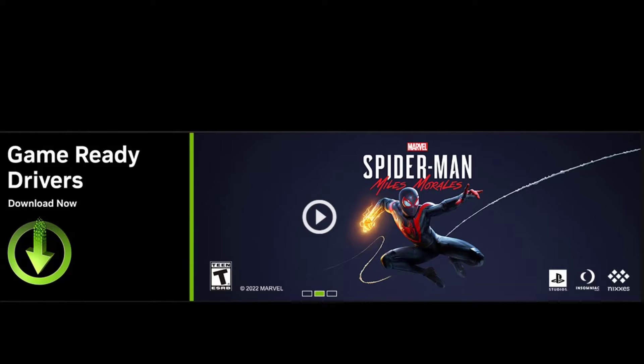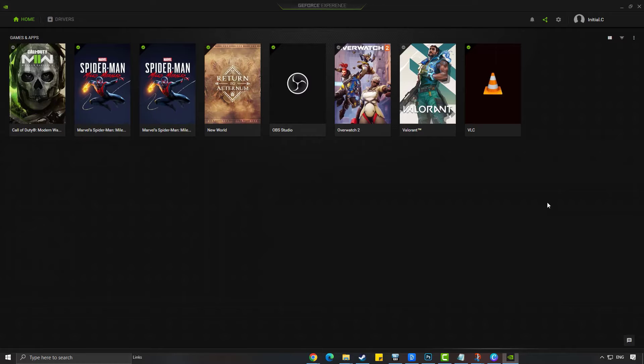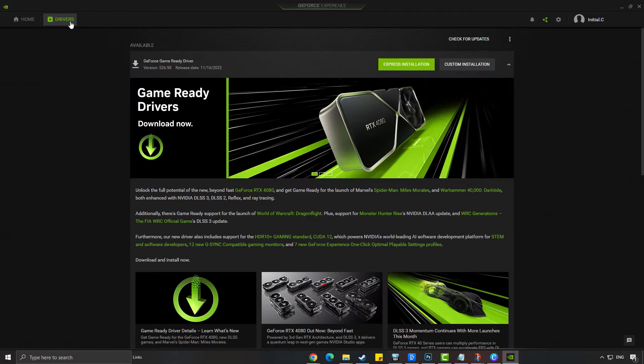For NVIDIA users, you can use the GeForce Experience software to update your GPU driver, since it has game ready drivers for the game. On your GeForce Experience application, click Drivers. If there is a new driver, download it and install it.